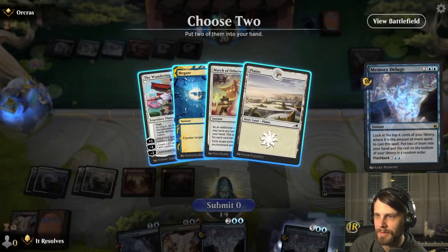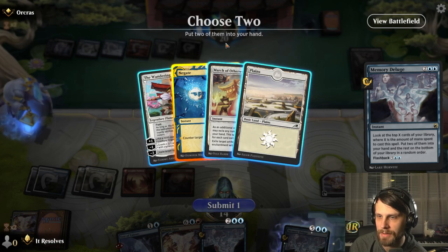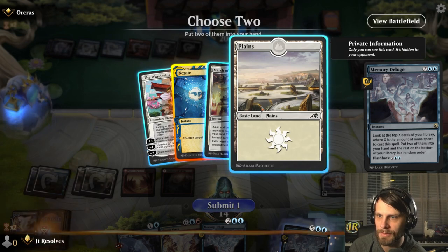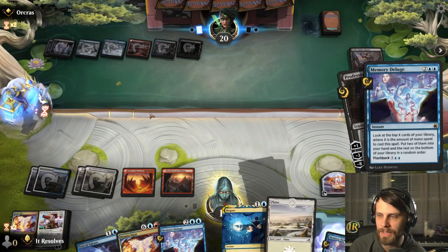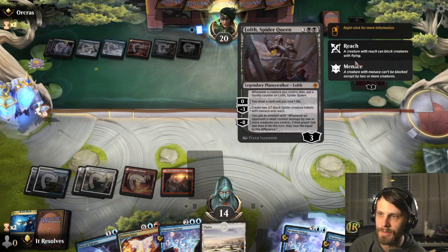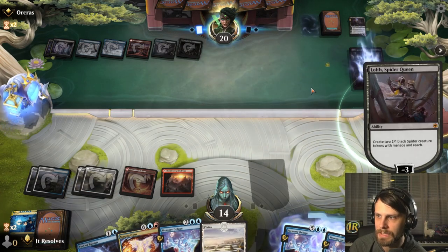We need a Memory Deluge here. We can't just counter that and get our land without falling behind. That's the trick — we're behind on blue mana, which is kind of the problem. Might be better to get the planeswalker going... no, I think it's land. We can negate this Professor Onyx, which is essentially a time walk — they did nothing this turn except draw a card.